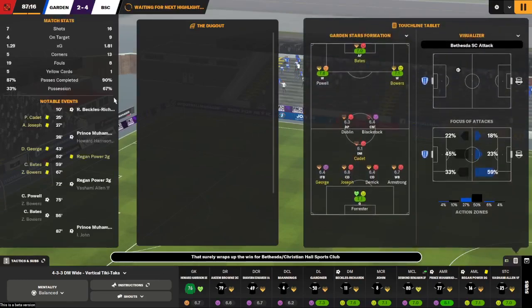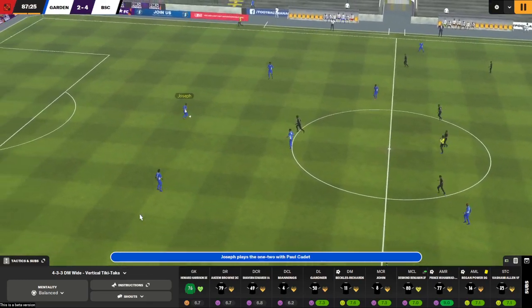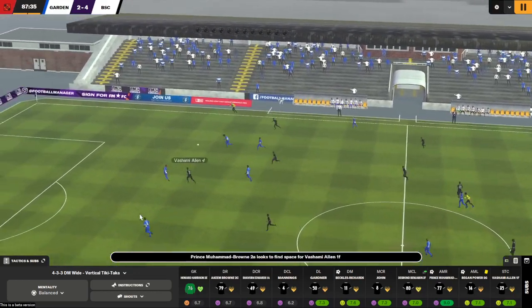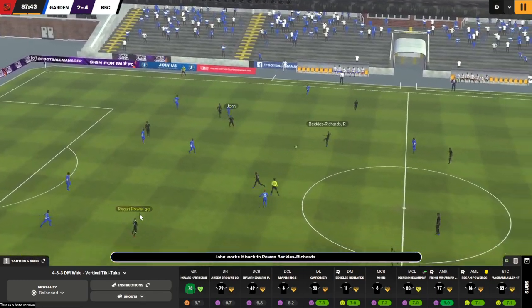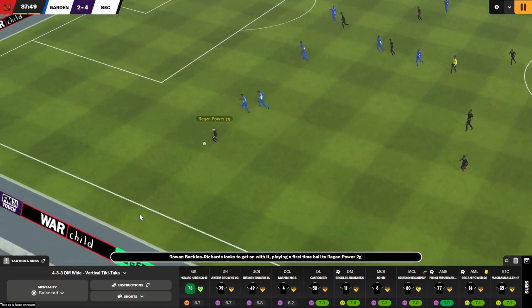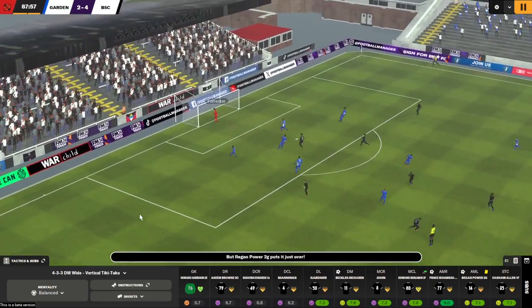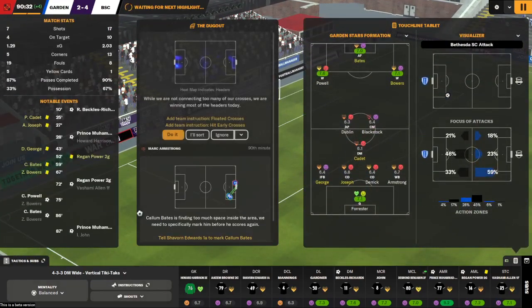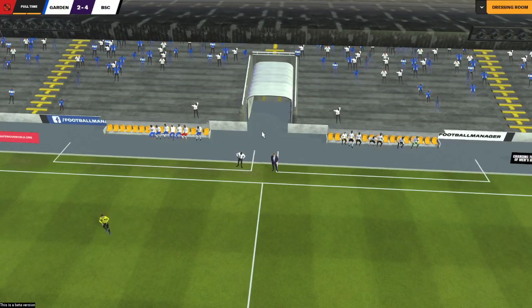They have an opportunity to keep within one goal if they really want to torture me. Mohamed Brown is going to sub off in the last minute - the one good touch, to be honest. The Cam Power substitution. 93 minutes and I think that's going to be it. And that is it - we win 4-2 in our first game!